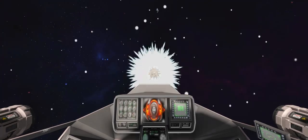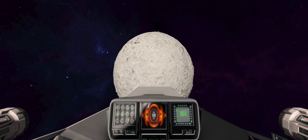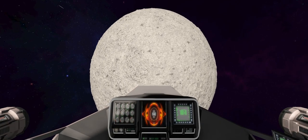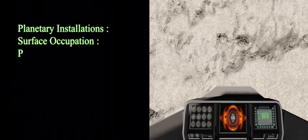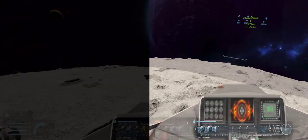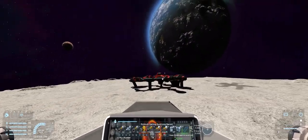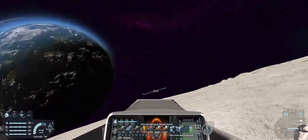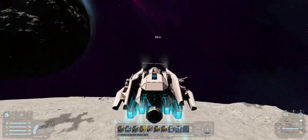Let's kick things off with gameplay combat. The vanilla version only has a few pirates here and there, some structures, some pirate bases — that's it. So let's change that by adding planetary installations and tons of threats in space. Make sure to have them all active: Planetary Installation, Surface Occupation, Planetary Cargo Ships, and more. I really don't recommend having all of these mods active at the beginning of your playthrough or you just won't be able to defend yourself against all the threats.